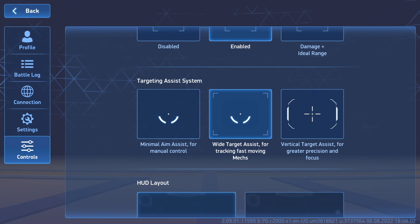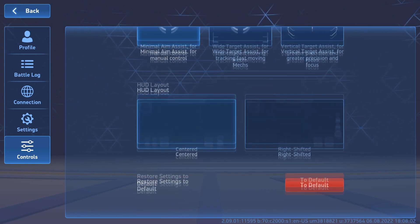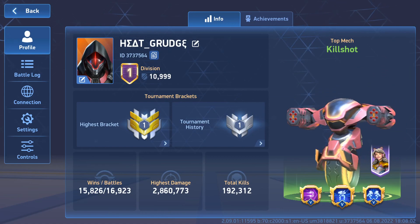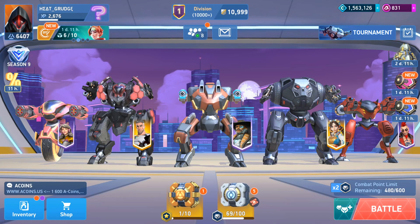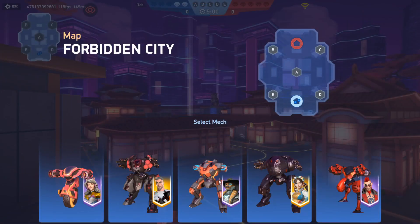Vertical aims for great precision and focus — let's change to that one. There's a HUD layout setting so we can shift the HUD layout. Now where's the controls? That's one thing I did want to change. It doesn't look like you can set the keybindings on this version — I'll have to look for that one. Okay, we've gone straight into a game here, so I think we've got to play.